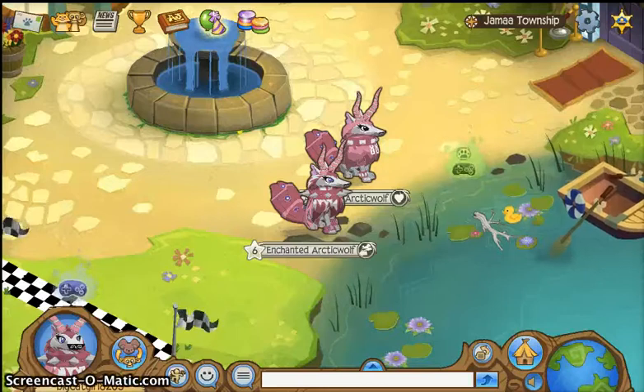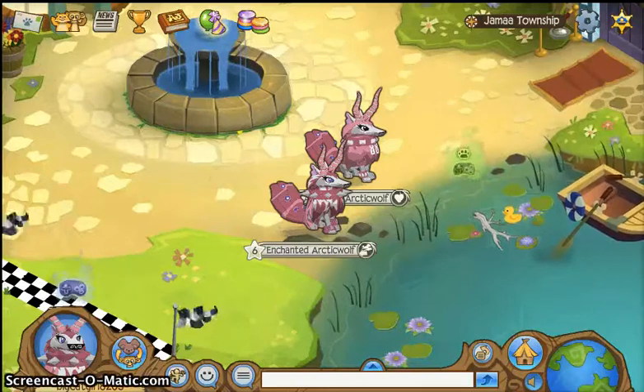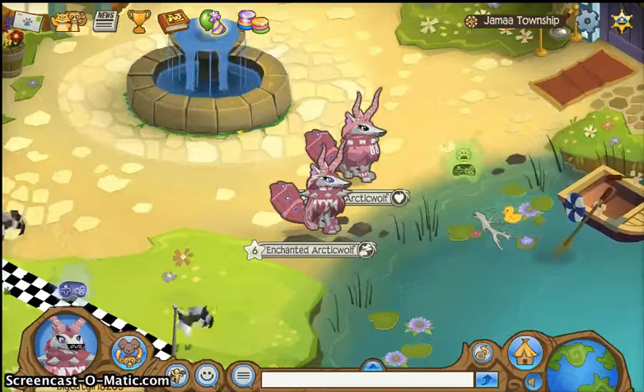Hello, Jamal Dramas. Today I'll be showing you a new glitch where you can face any side that you want — either front, right, left, or backwards.